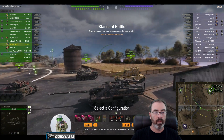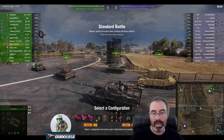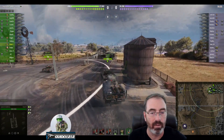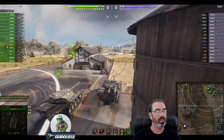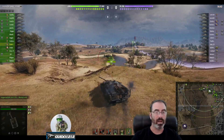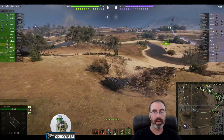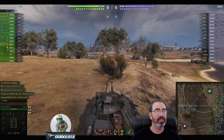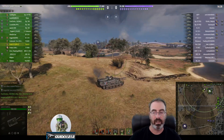We are here on Himmelsdorf, spawned into the north in a standard battle. Right off the bat, one of the things I struggled with on this tank is: do I stay or do I go? Am I an aggressive guy up front? Am I camping? Am I somewhere in between? Where do I go on maps with this thing? My cunning plan to get shots at mediums in the little village over there is completely obliterated.